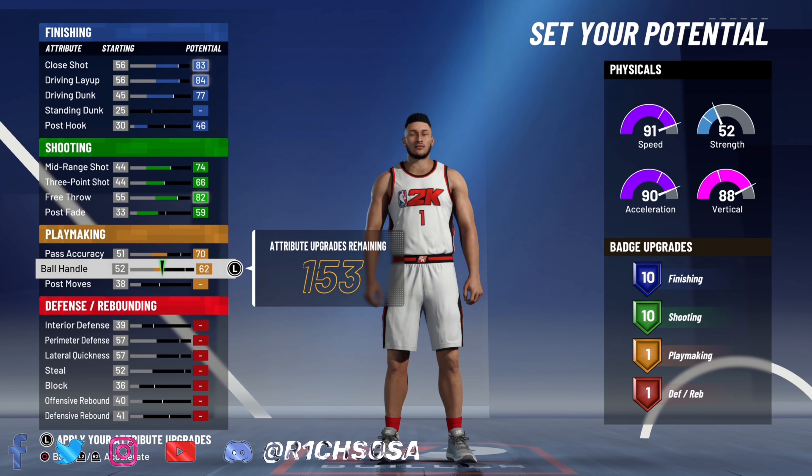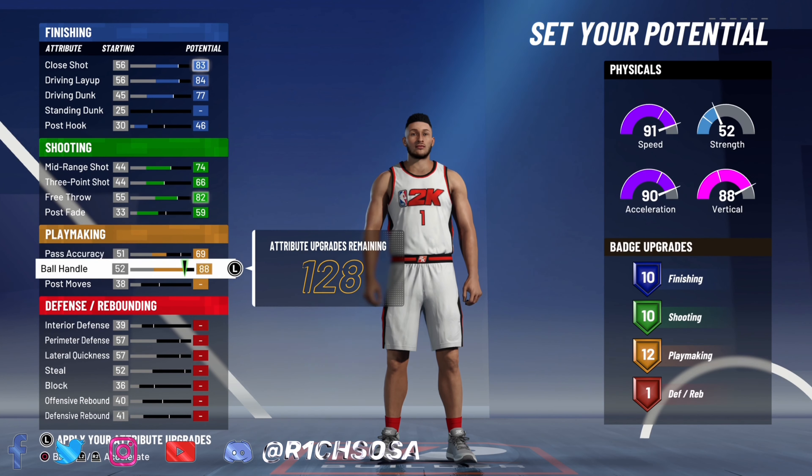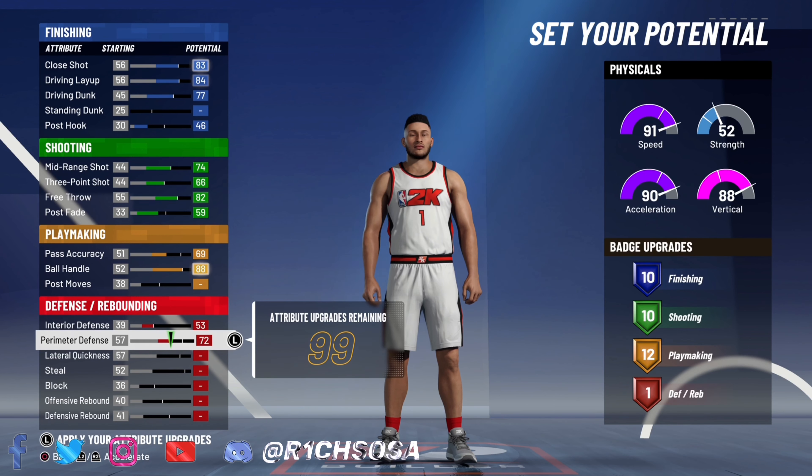Now let's get into the playmaking. Put that pass accuracy to a 70. Ball handle of course is going to be maxed out. Then when it comes down to the rest of the playmaking, we're actually going to put that pass accuracy up one more to get 12 playmaking badges.